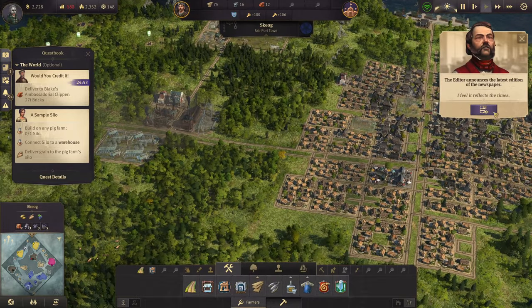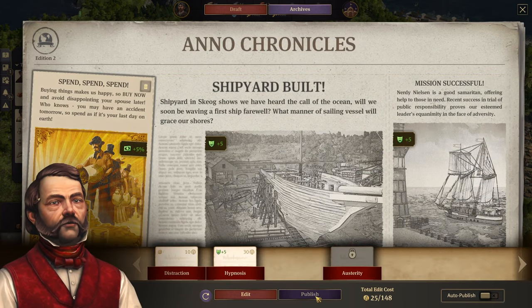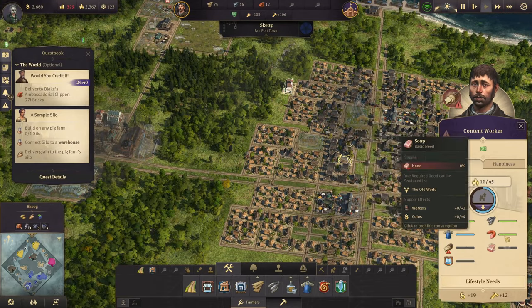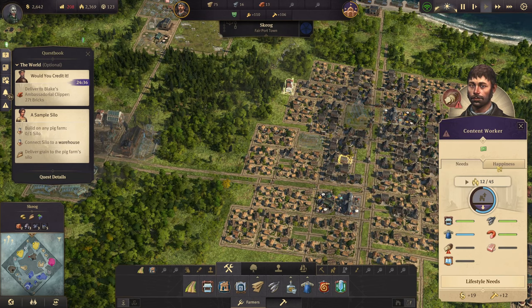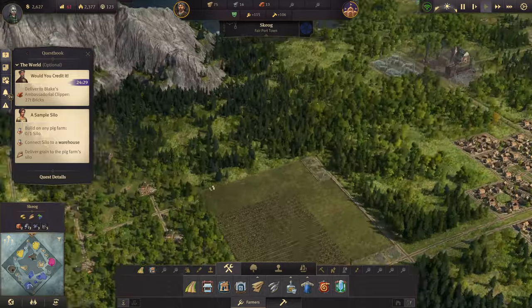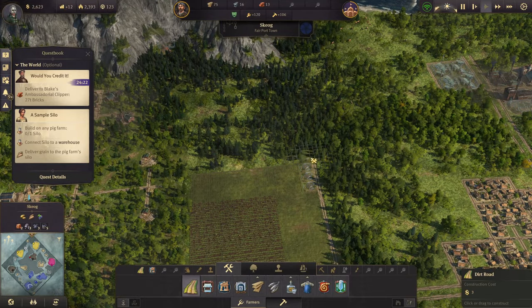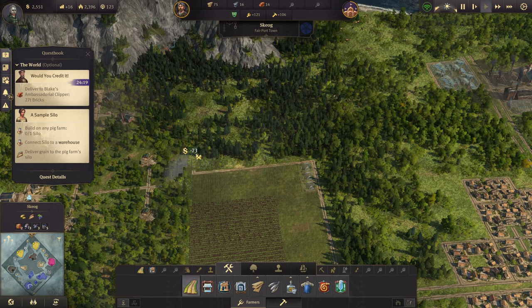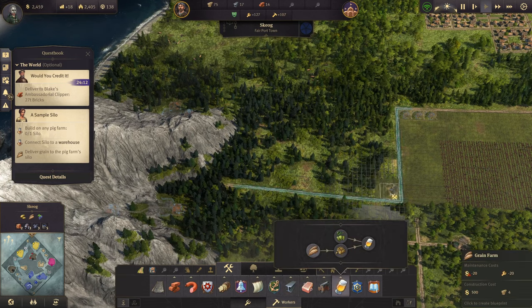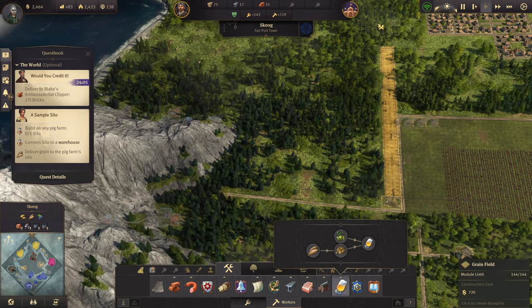Alright, I feel it reflects the times. Let's just get some income — how are we looking here? Soap will give us four coins, which is good. Alright, let's try and plan out some grain farms. Beer grain — let's put them in that way. I'm getting 44 — that's a lot of tiles, man.